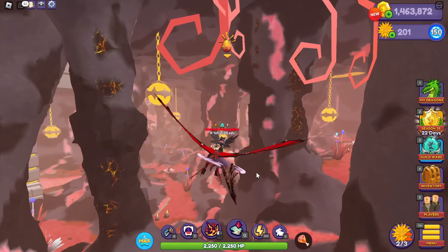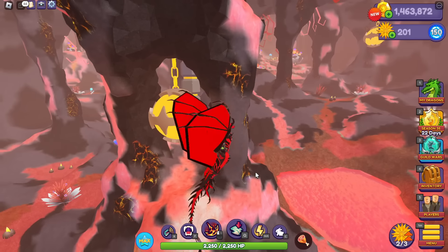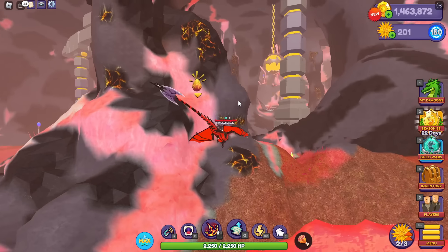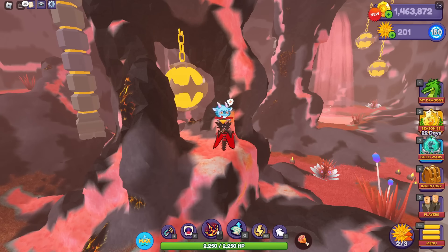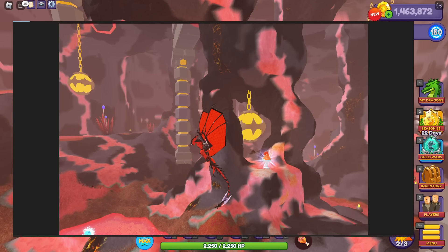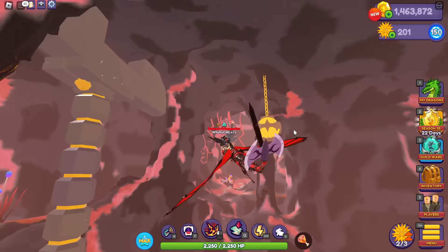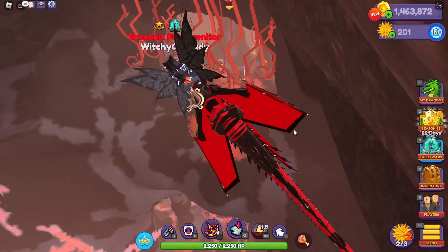The last one is down in here, kind of in the middle. You see this structure here — it's in here on one of the sides. It'll be right in here, and there is your screenshot for proof. You can see it right there. I hope that helps you with your sundae locations!